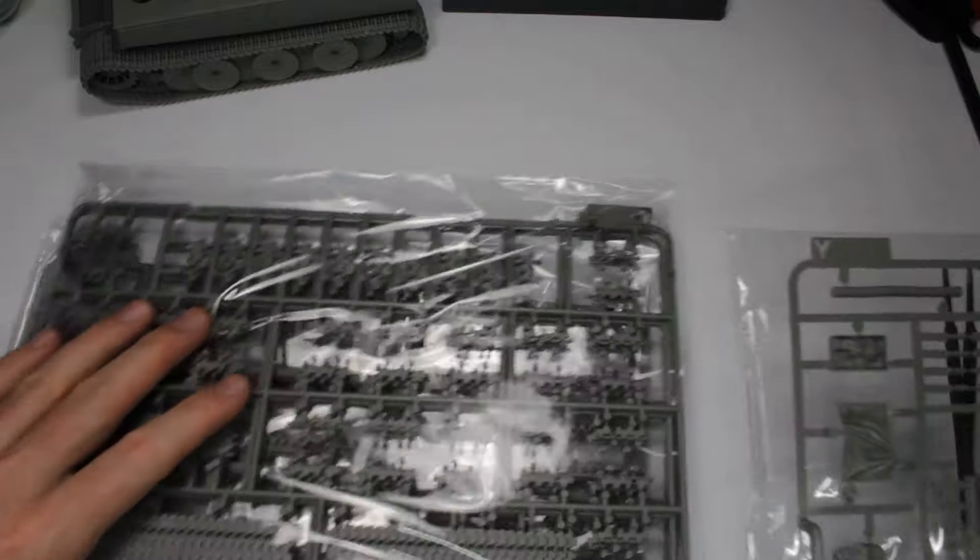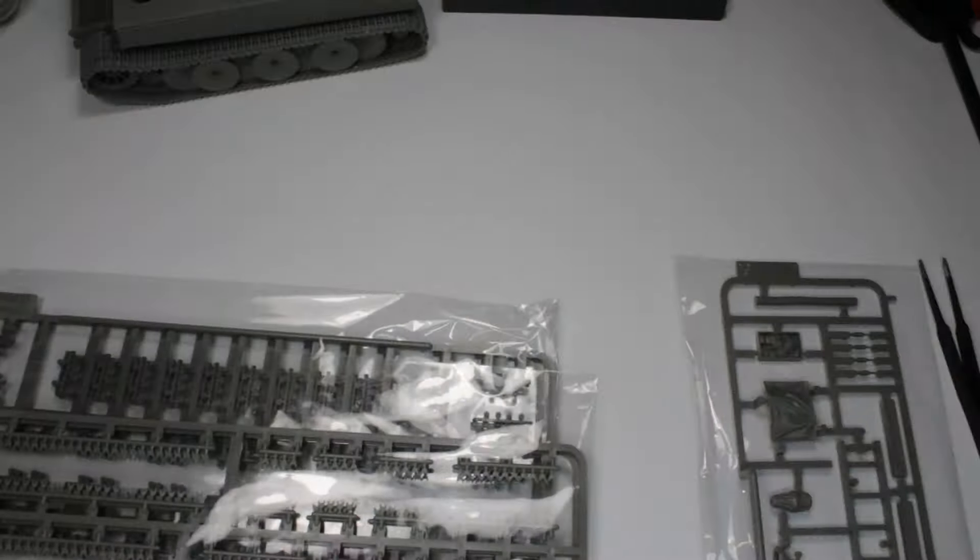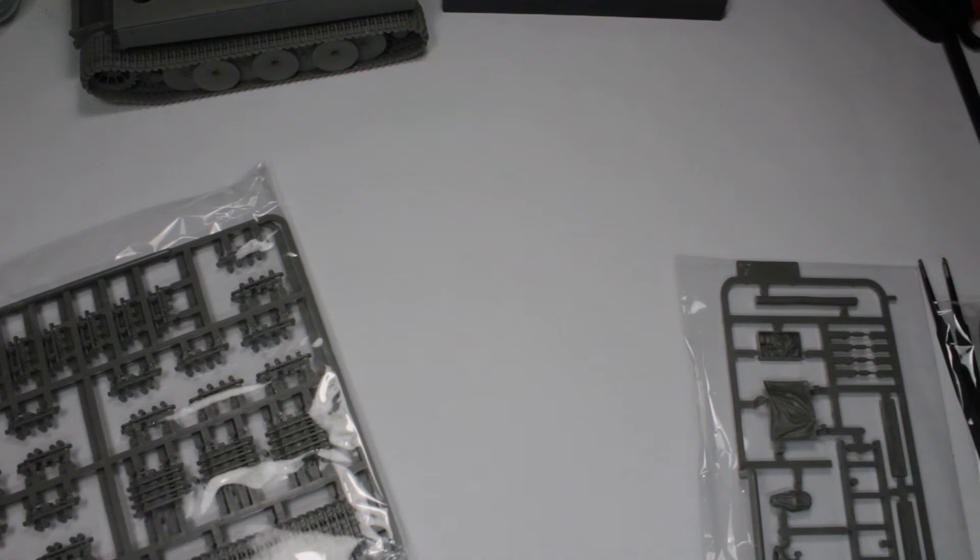These are the only different sprues we've got. Sprue Y is stowage — actually already in the auto carriers box — but we've also got sprue B, which is the latest style tracks with chevrons, and a repeat of sprue F.